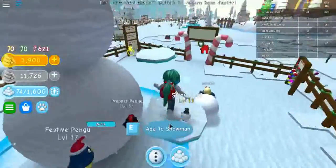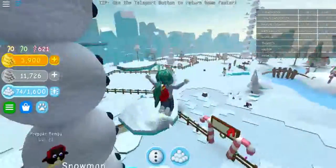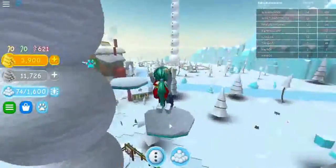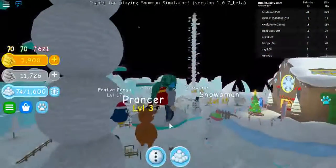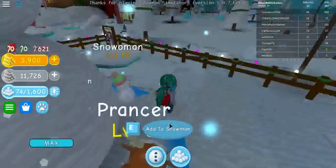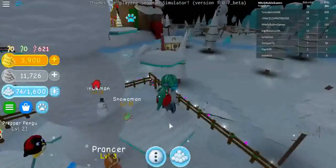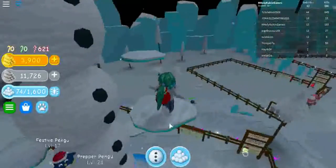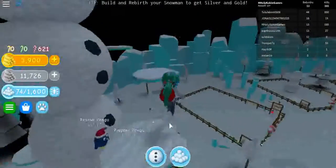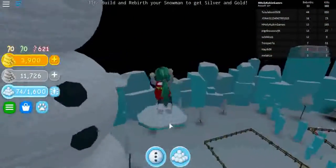From here, you guys, you just jump up — keep jumping! Whoa, look at that one and that one over there! Oh no, I can't believe I fell! You've got to get up here when you get your snowman built, especially when you can jump. There we go, still going.